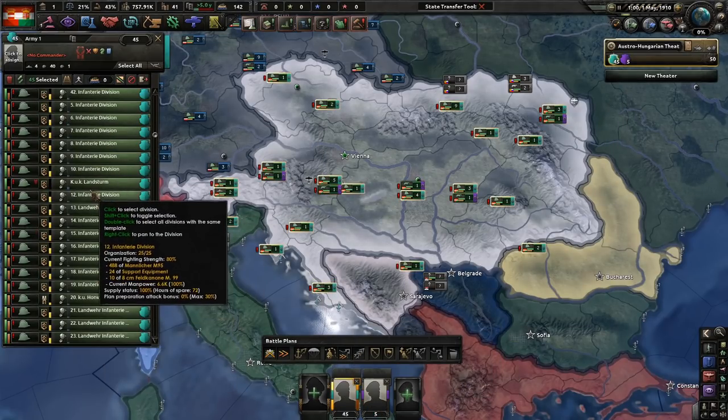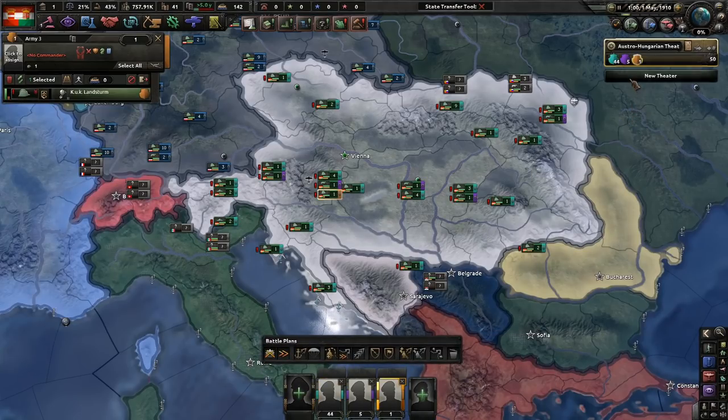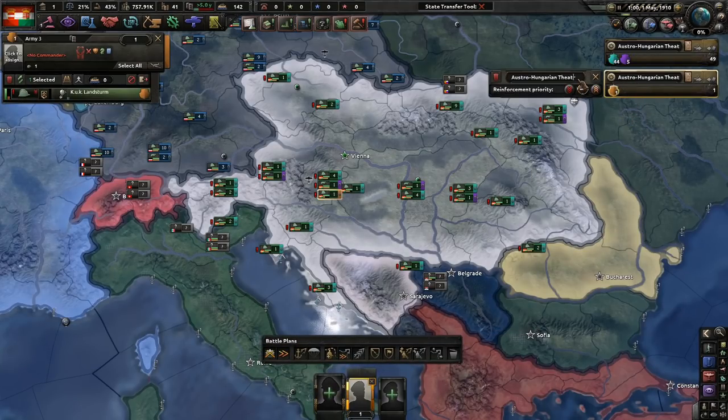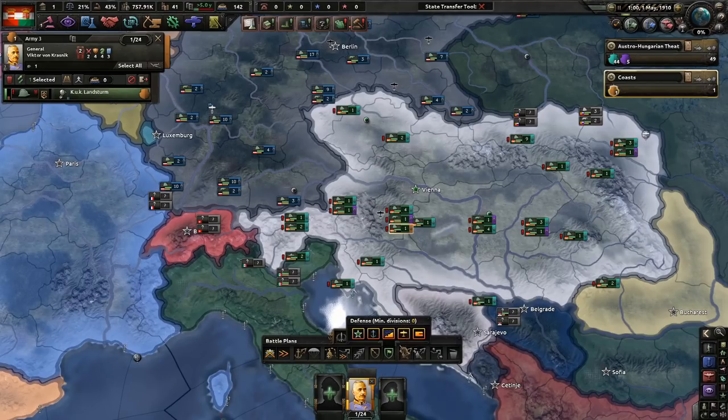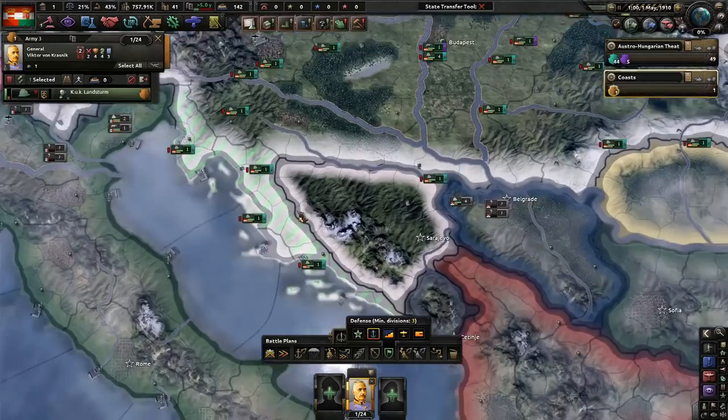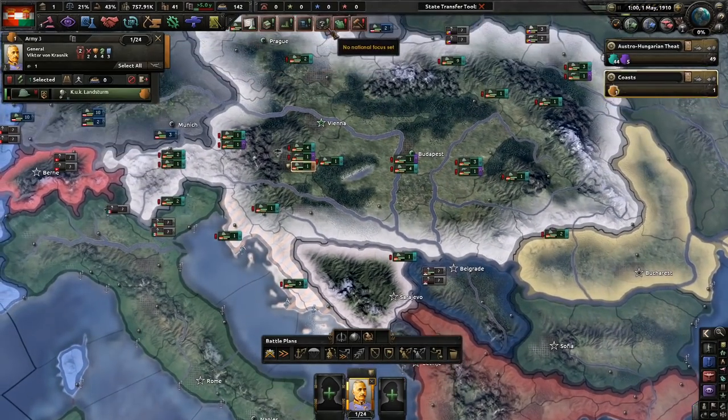Looking okay — we have some units that need repositioning. In any good HoI4 campaign, we're going to need a few Coast Guards. Let's assign this division to defend the coast. Just like the beginning of any campaign, we shall establish a good Coast Guard. We only need four divisions.